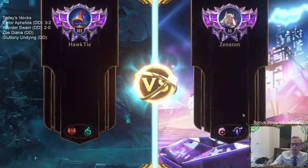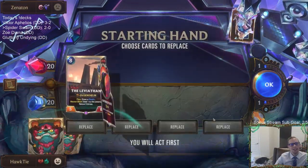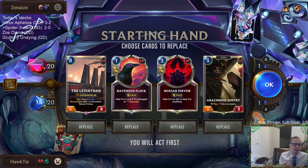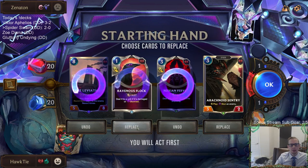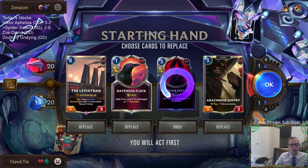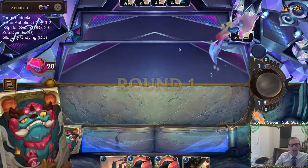Back to Aphelios. It's basically just what kind of Targon deck are you going to play — that's the metagame right now. Playing against a deck that doesn't have Aphelios, Twisted Fate, or Zoe — those decks don't really exist besides what we play for fun. We're going to keep this combo and keep Leviathan. They're a really slow deck — Leviathan's awesome.